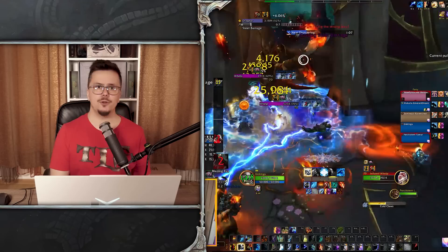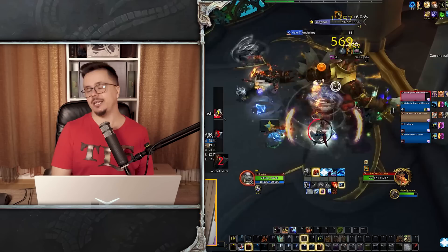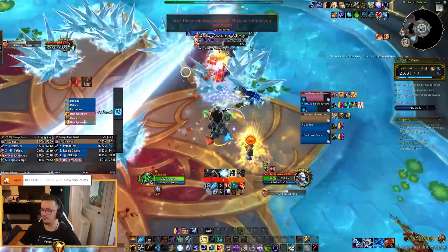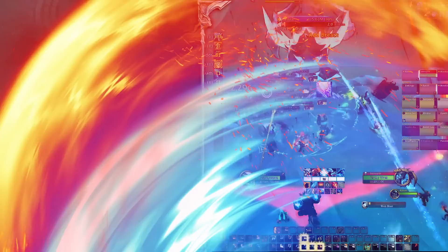This will be further augmented by your spec tree to also increase damage. Normally it stacks up to 5, letting you launch instant Lightning Bolt, Chain Lightning, Lava Burst, Chain Heal, Healing Surge, and more. With extra talents they also do more damage or healing. If you augment it further — which you should — Maelstrom Weapon can skyrocket to 10 stacks, and spells can consume up to 10, meaning if you wait and keep building, you will slap hard with the next ability. It feels so good.